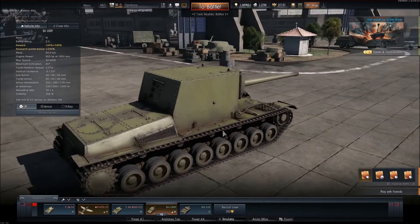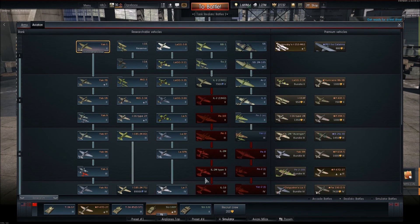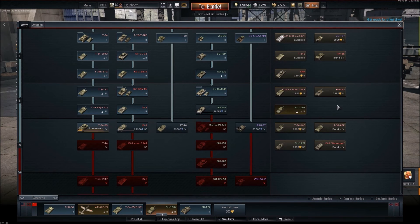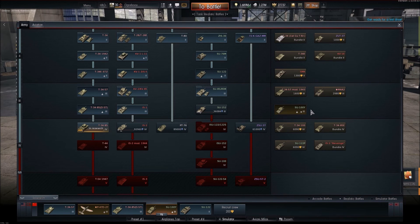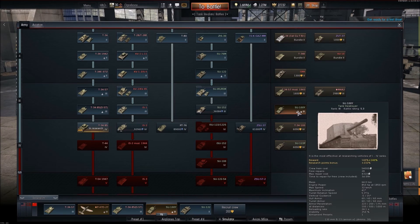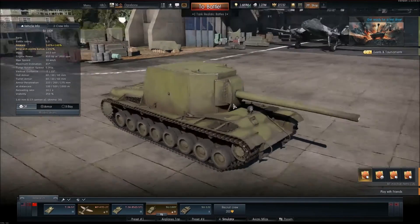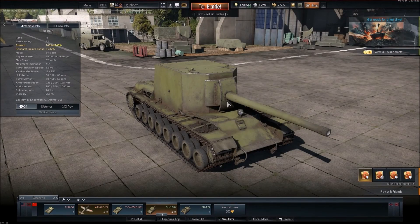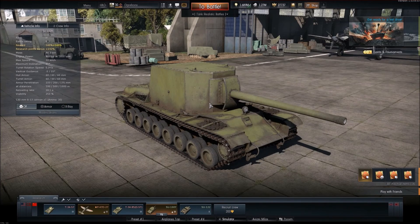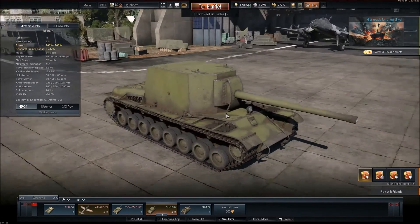Hey guys, this is Ogreboy and welcome to another Let's Play. Today we are playing a Russian Su-100 Epsilon. This is a premium tank in the Russian army. You can buy it - it is 5.3 battle rating, tier 3. It costs about 3800 golden eagles. This tank is really massive - 64 ton weight, and it has a 130mm cannon, a naval gun. This was a project from the Russian army with the chassis of the T-100. It is a great tank, so let's get on with this.